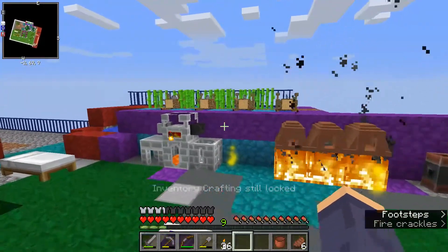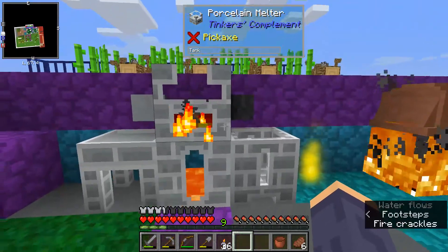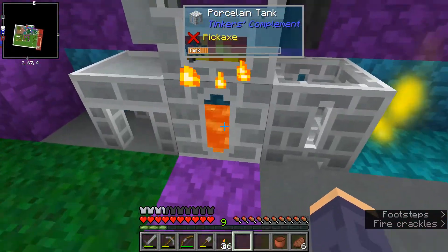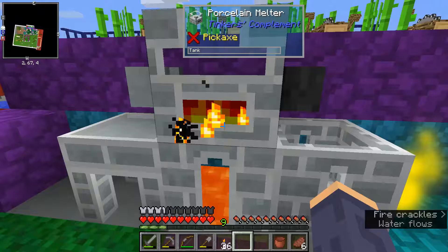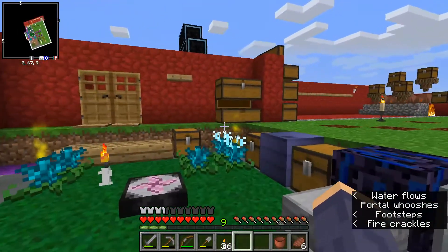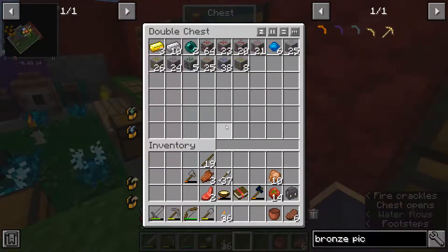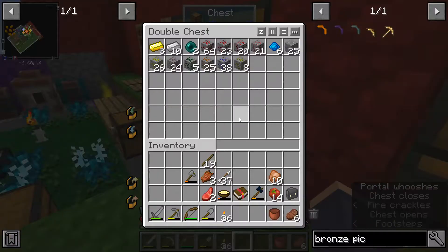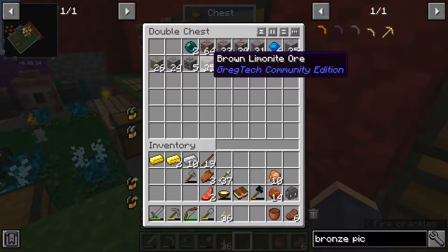Alright, I'm back at my base. I've got this melter set up - 'no fuel found' but it looks like there's lava in there, that's strange. What am I trying to do? I want to make an ingot cast. Let's find this gold - I think it takes 2. I hope it's 2 and not 4 because I don't have 4. Let me grab this limonite.